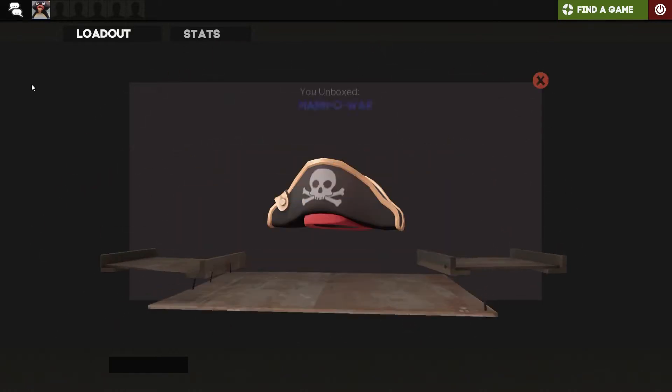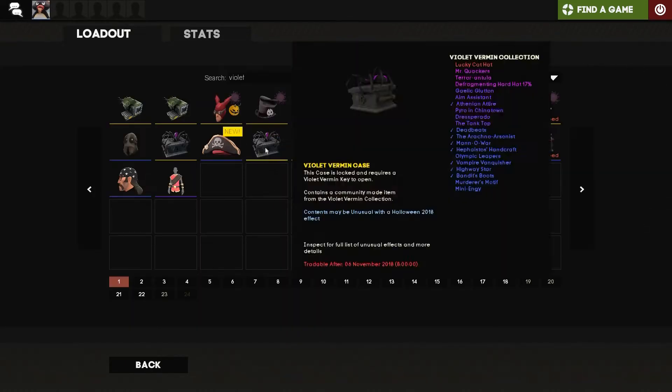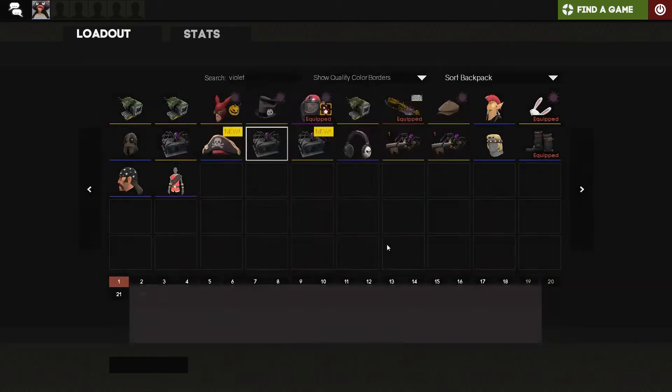No double drop sadly, but we do get a Man of War, which is for Heavy. I thought it was for Demo Man because it's kind of pirate-themed, so when I saw it was for Heavy I was like oh, that kind of sucks — but hey, that's not a bad thing.